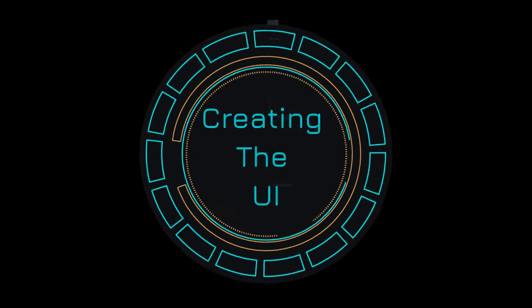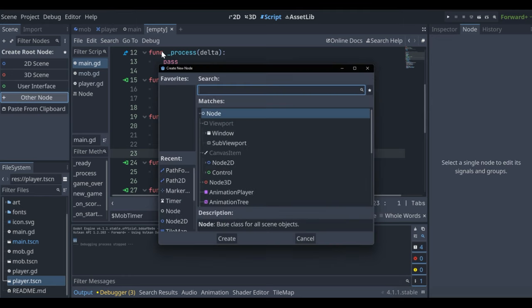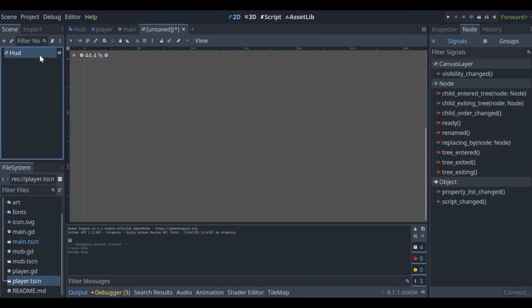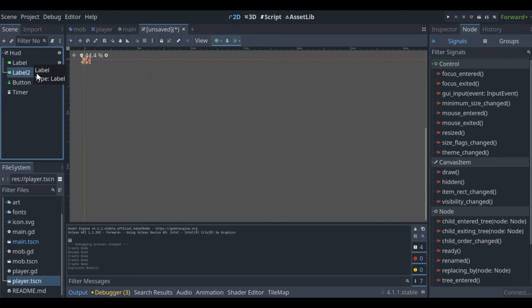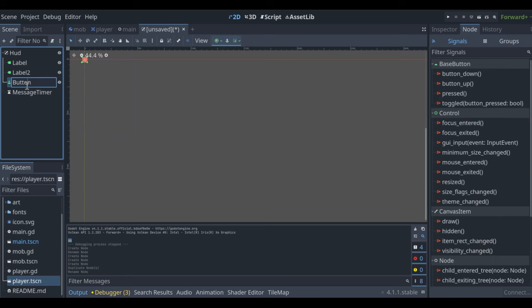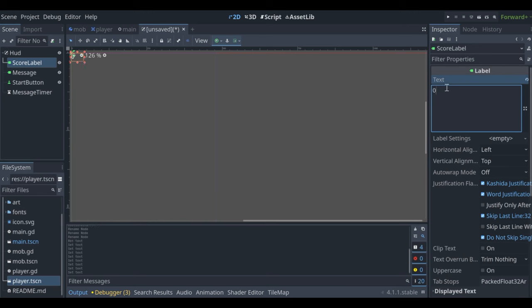That's it for enemies for now. Let's hop into creating the UI (user interface). Create a new scene as a CanvasLayer, renamed 'HUD'. Add a Label, a Button, a Timer, and duplicate the label for a second one. Name the timer 'MessageTimer', the button 'StartButton', and the labels 'Message' and 'ScoreLabel'.